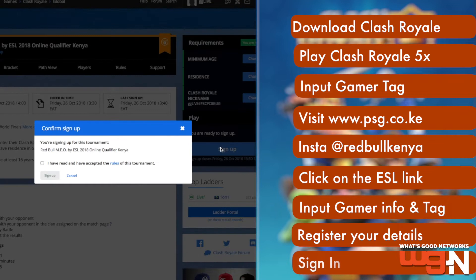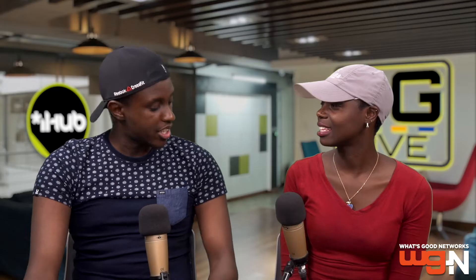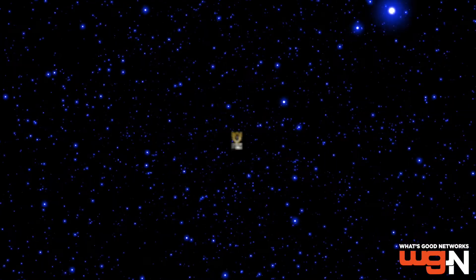If something is missing, it will prompt you. Most importantly, after it says ready, you have to click sign in — because if you don't sign in, you haven't completed the process. Complete the registration and when it gives you the clear, sign in and then you're into your own profile. PSG, which is Pro Series Gaming, is basically our partner for this event. Being that we are venturing into the gaming scene, they understand it better, so we partnered with them because they are experts in this.